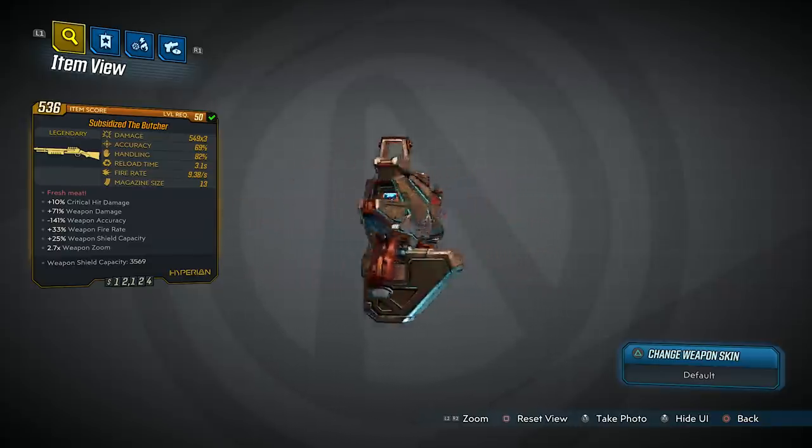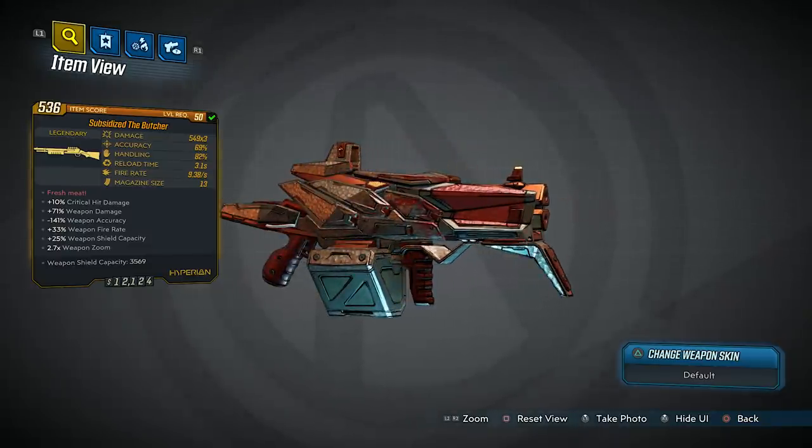So what is it about this gun that's so good, and how do you get it? The version I got is the Subsidized Butcher — 549 times three damage, 69 accuracy, 82 handling, reload of 3.1 seconds, fire rate 9.38 per second, max size 13. Bonus stats include 10% critical hit damage, 71% weapon damage, 141 negative weapon accuracy, 33% weapon fire rate, and 25% weapon shield capacity.